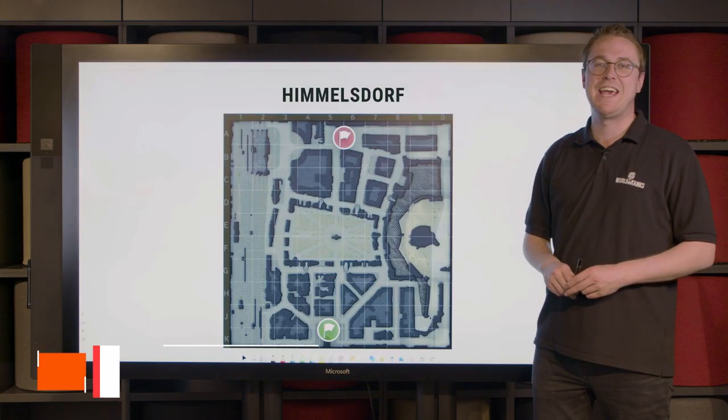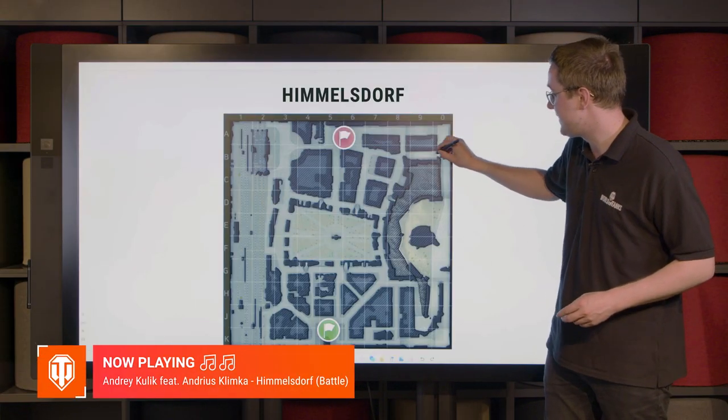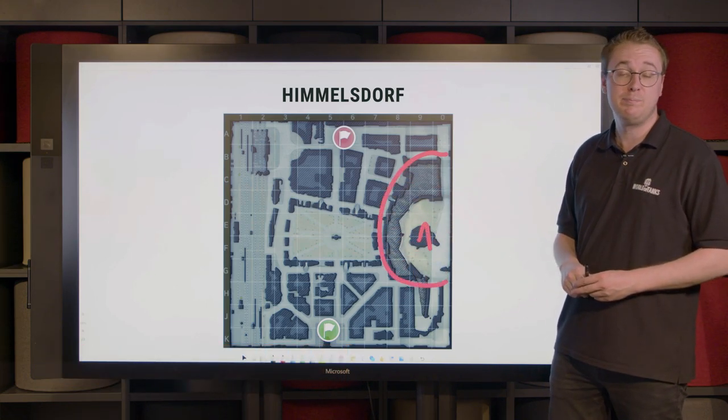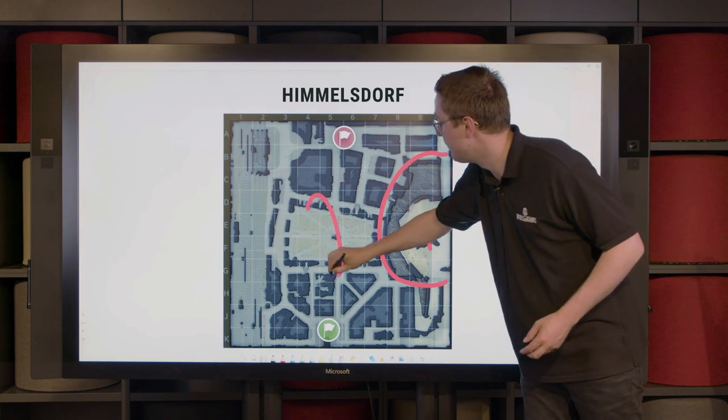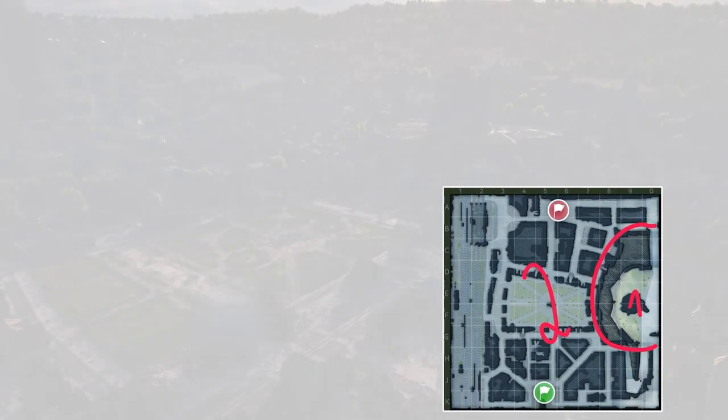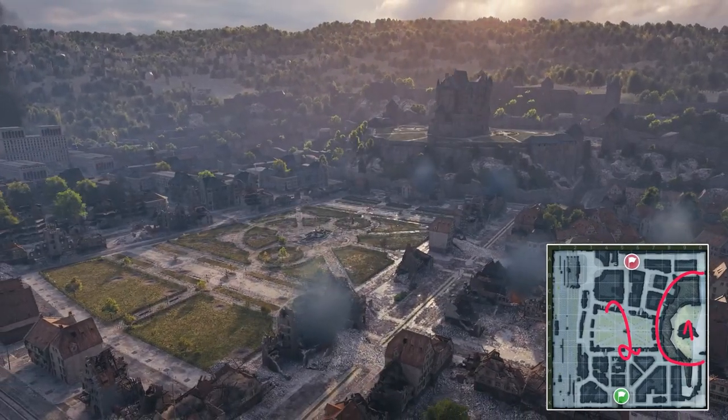This map is characterized by two vertical planes which are separated: the hill with the castle looming over the whole map, and the lower streets of Himmelsdorf. Both of those planes are connected by sniping and spotting avenues that are scattered everywhere.